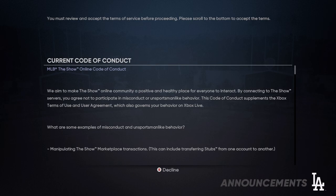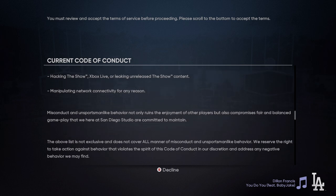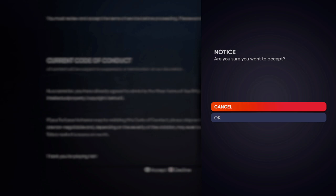Like I said, this should take us just about five minutes or less. Let's go ahead and scroll to the bottom of the Code of Conduct, and then you'll be able to press A to accept that and then choose OK.